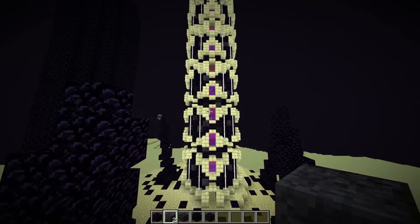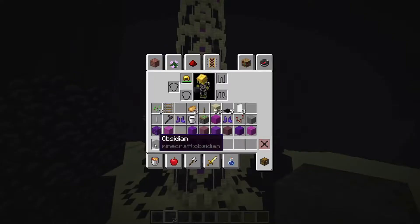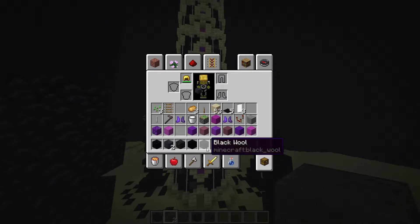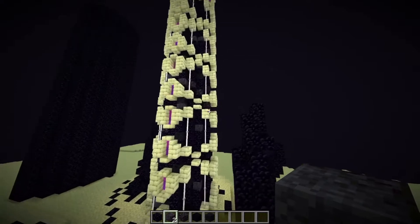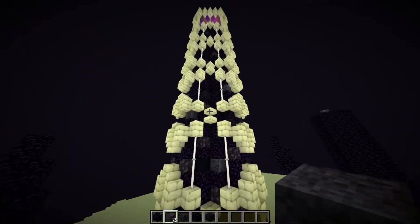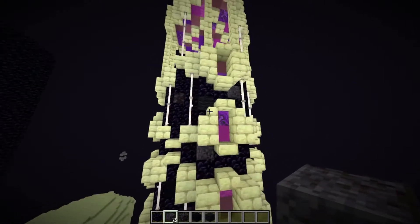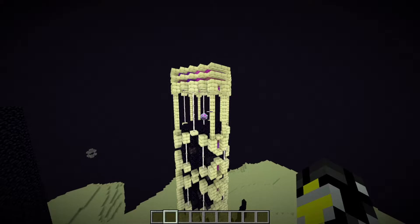After completing all of that, I wanted to change up some of the obsidian on the build. I did this by using a series of obsidian, polished black stone, black stone, black concrete, and black wool mixed in with the obsidian to create little divots and dents — breaking up the continuous pattern and giving it better detailing.